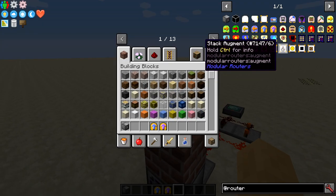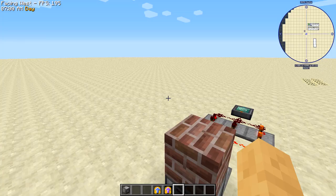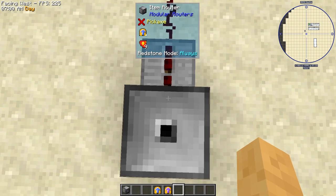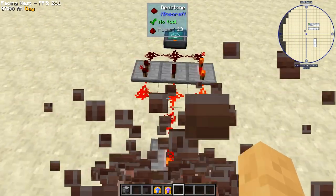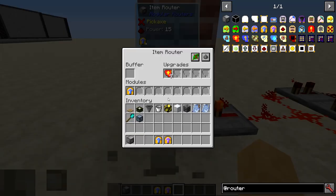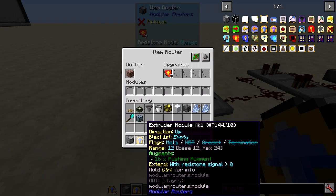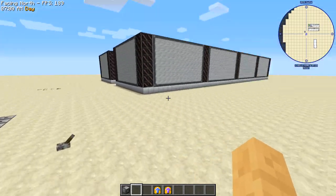There's also the pushing augment, which increases the force that it pushes things away when it extrudes. I'm going to demonstrate it — I don't remember how many are in there, but it's pretty funny. It's got 16 pushing augments in there. That one's kind of hilarious.